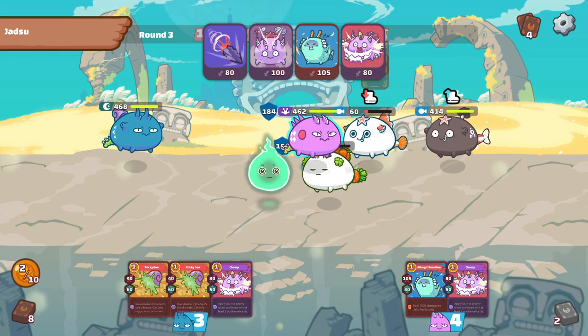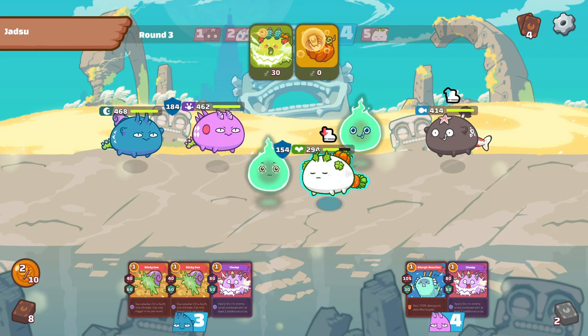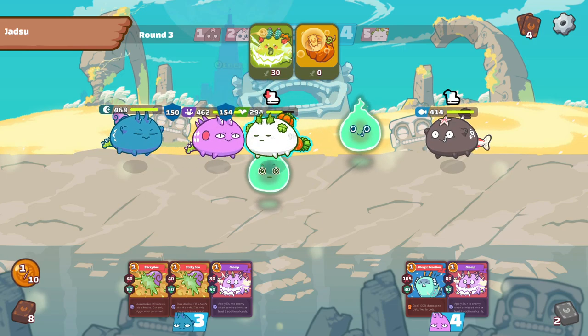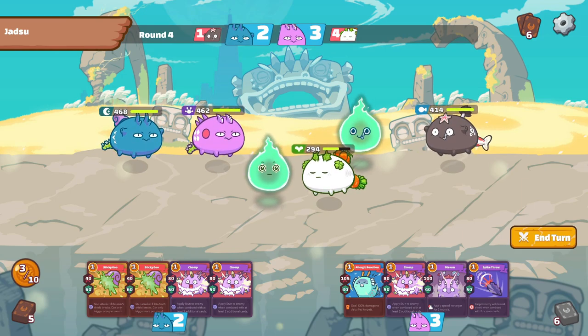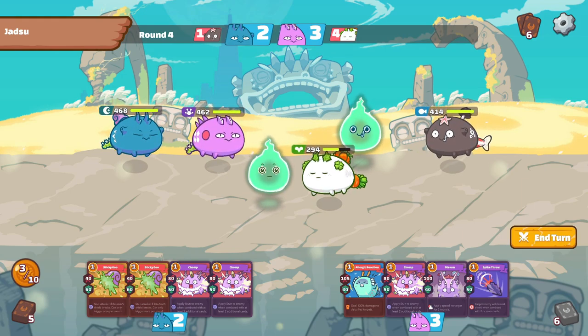As you can see now, we have managed to chain our 4 card trispikes combo on our mid lane reptile. The enemy decides to shield up his plant, which means that his aqua is dead. We also know that by shielding his plant, he has already used 1 pumpkin.